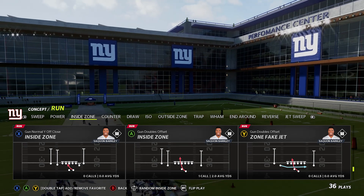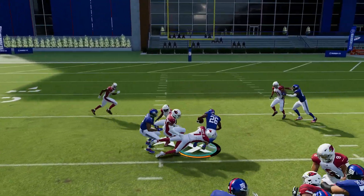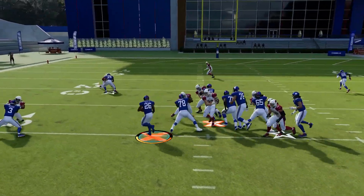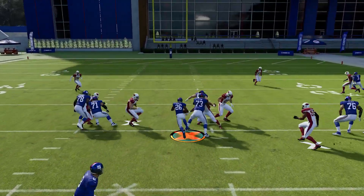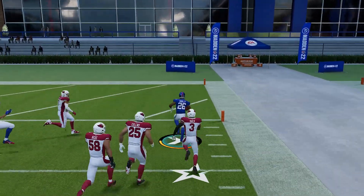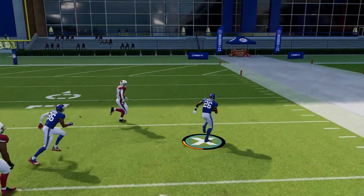Now we're going to look at the inside zone run — specifically shotgun, because under center inside zones have handoffs that are just too long and prolonged, letting the defense react much better. In shotgun, the inside zone is probably the best shotgun run every year because you can take it up the middle or to the outside. You just read the lane — if you see a big gaping hole, take it; if the lanes are clogged, break it off to the outside very easily. It's a very smooth transition, turning it outside or cutting it upfield without any awkward movement.